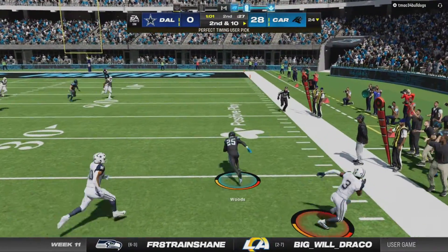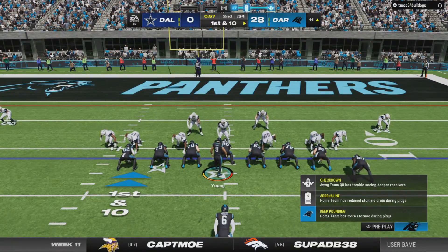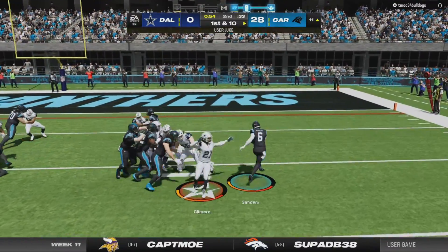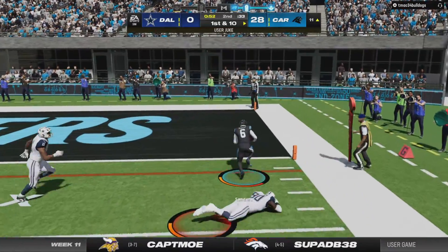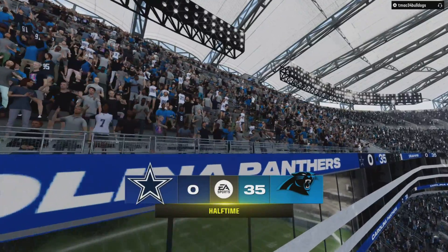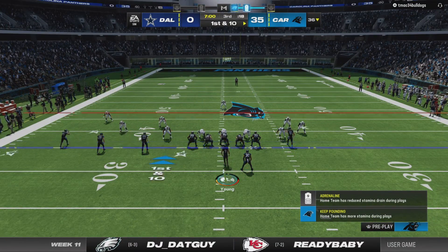Speaking of picks, Xavier Woods is going to get his second one of the day, picking off Dak Prescott once again. 28-0 — Panthers handing it off, Miles Sanders is going to get into the end zone again. 35-0 at the end of the half. Panthers dominating here against the Cowboys.